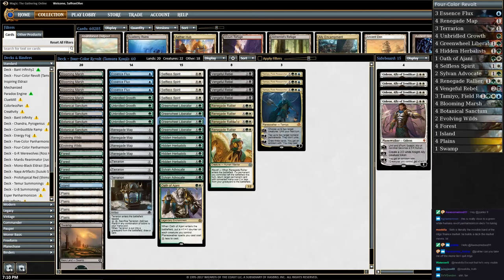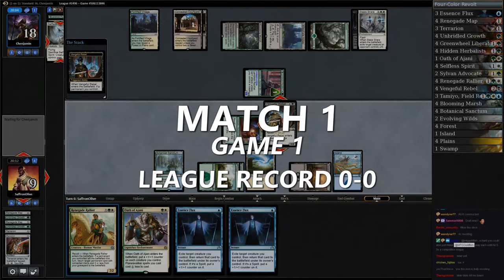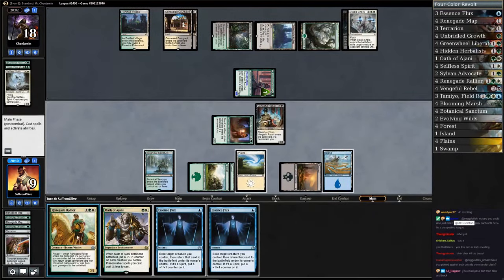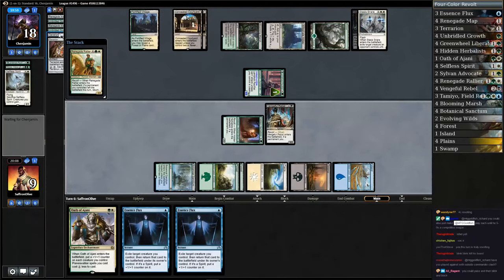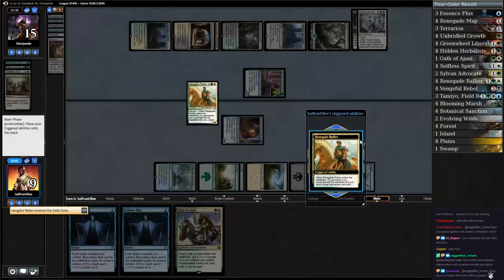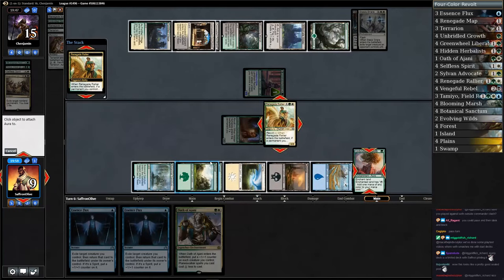That's the plan — we'll see if it actually works. I think we're just going to play Renegade Rallier here; our opponent only has one creature, it's not going to kill us. Next turn we can do other things — Rallier can get back Unbridled Growth to draw another card. Opponent uses Anguished Unmaking, sure. Opponent is down to 15, so we will get back Unbridled Growth, put it on a Forest, and then we can just combo off.